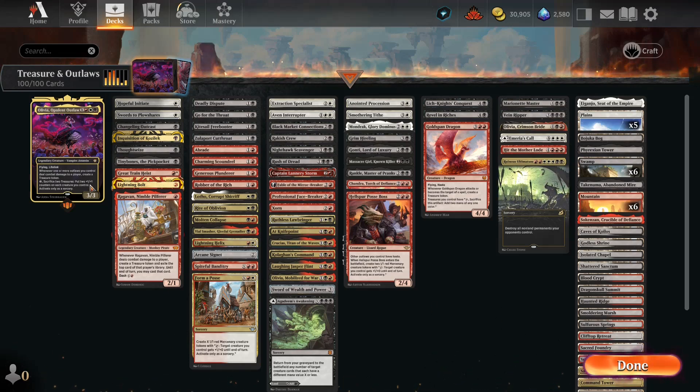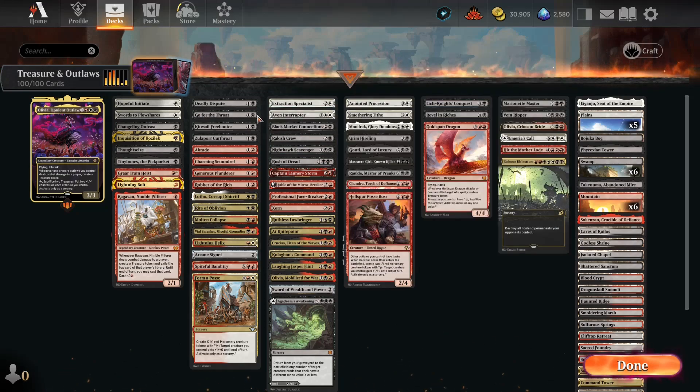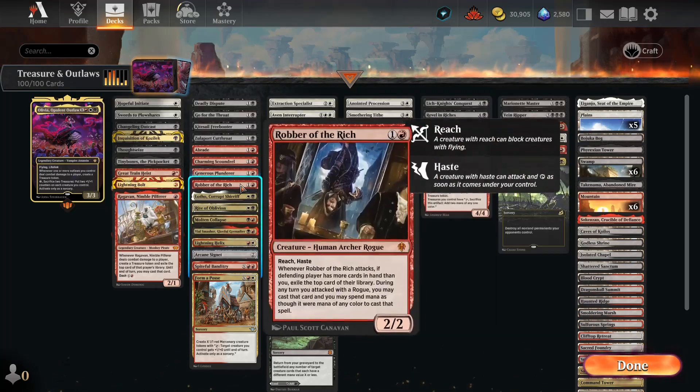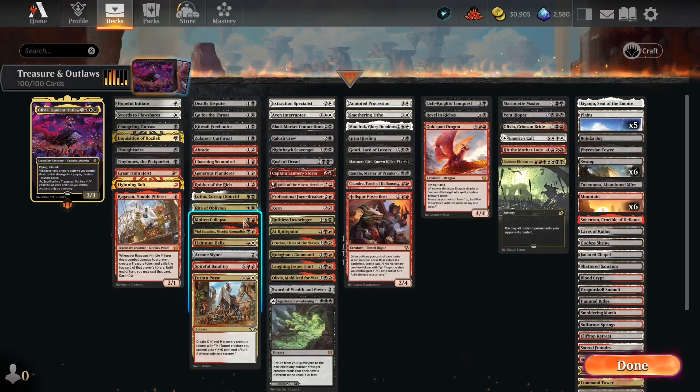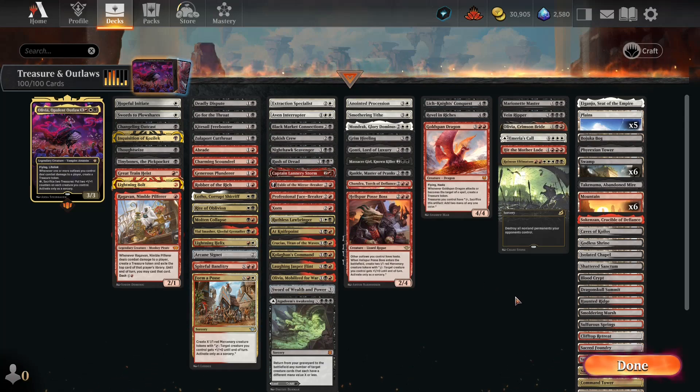This deck has a lot of outlaws in it. For those of you who don't know, outlaws are assassins, mercenaries, pirates, rogues, and warlocks — a weird set, but a new thing for this set. We've got a bunch of the classic outlaws; I've got a lot of rogues. It's basically Mardu good stuff with a theme emphasizing treasures and outlaws.